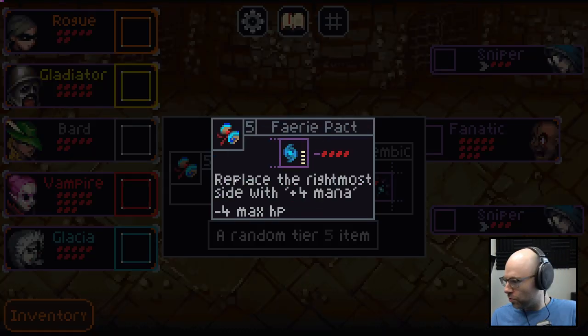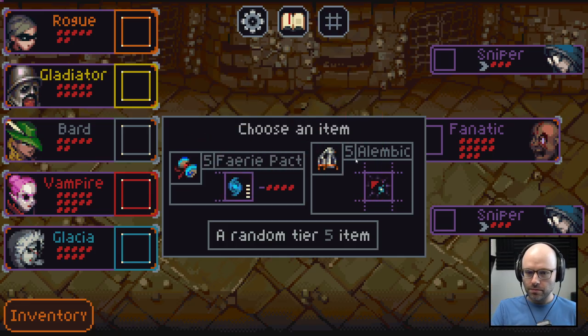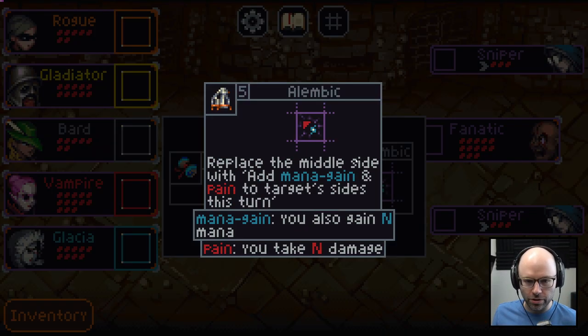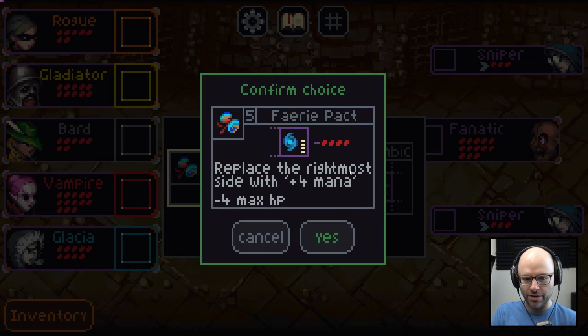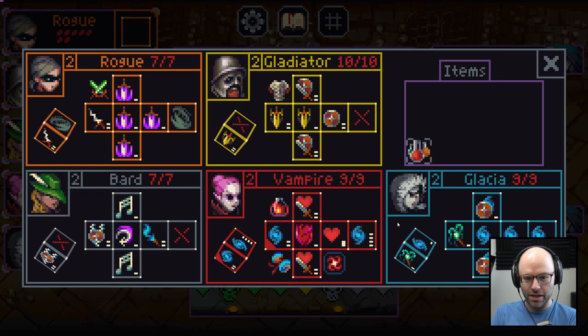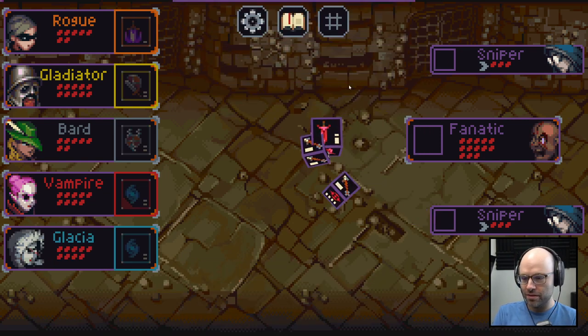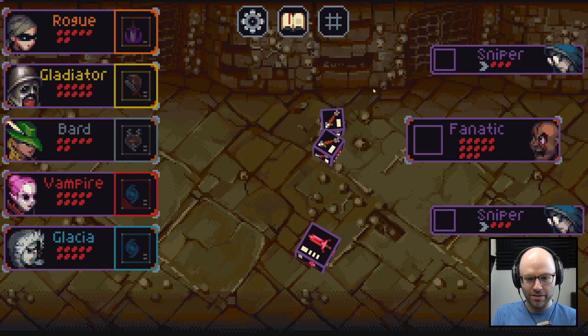Fairy Pact item: replace the rightmost side with plus four mana, but you get minus four max HP — it goes crazy on the vampire! Or Alembic: replace the middle side with add mana, gain, and pain. I'm just not cut out for that yet. Let's keep it straight up.